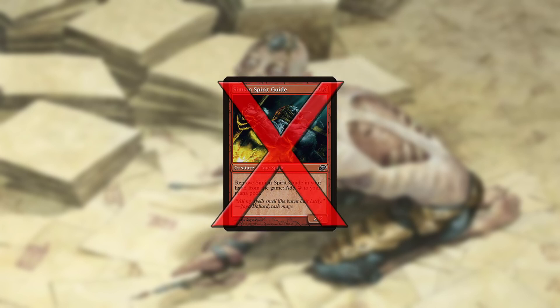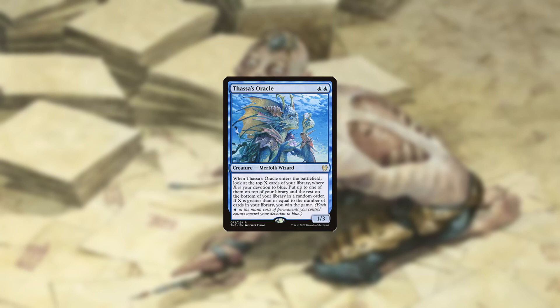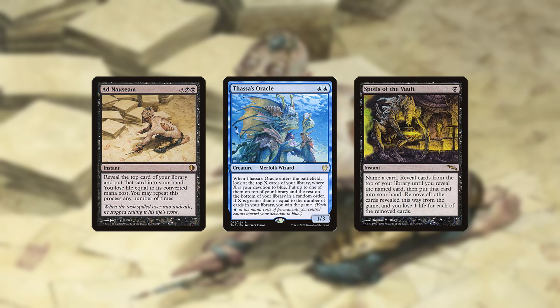However, the banning of Simian Spirit Guide made this no longer possible, and the deck was forced to switch its win condition to Thassa's Oracle. Ad Nauseam and Spoils of the Vault can both find Oracle as well as exile your library to enable its trigger.